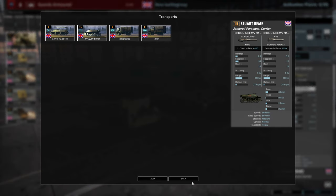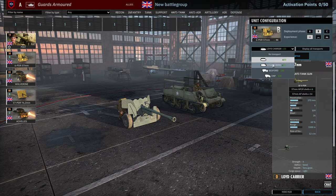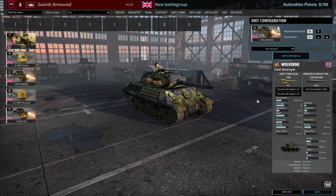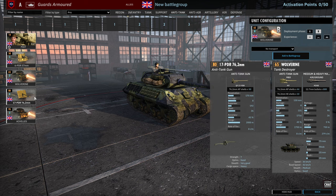You can also bring the 6-pounders in with the Royal Marine Stuart as well. Then we have the Wolverines — two cards. They don't have APCR under the Brits unfortunately, but still 130mm of penetration with 8 rounds per minute rate of fire. 4 and 8 availability for 65 points each. It's alright.